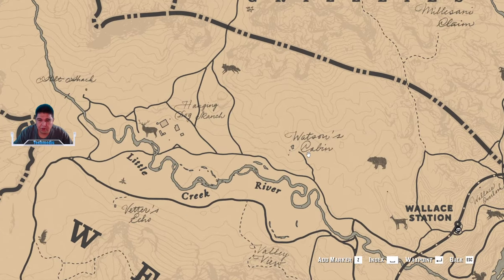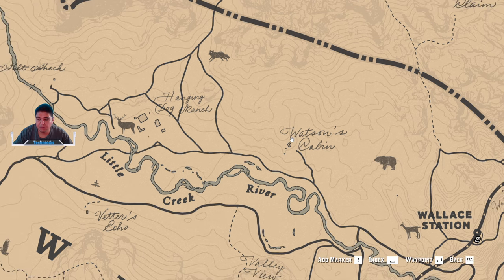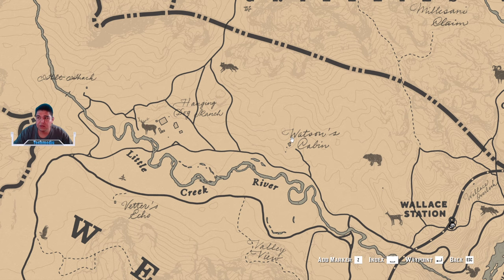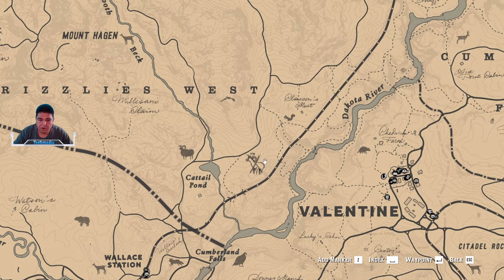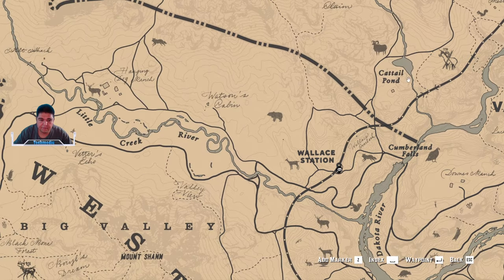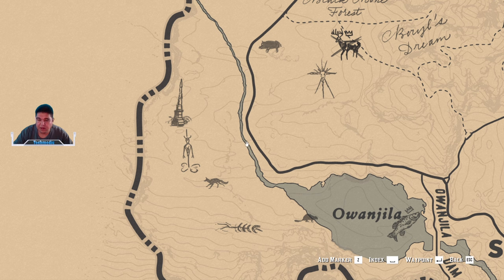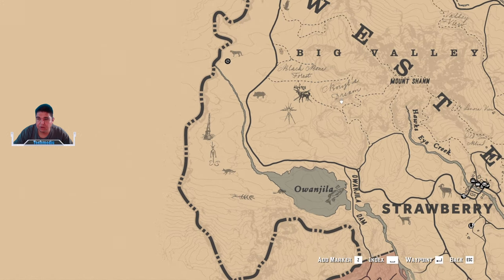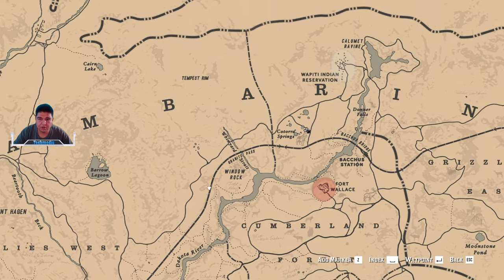If you go right down the road and rob the lady — don't kill her, just rob her — there's a shotgun in the basement that you can pick up, which is an automatic shotgun. It's a really nice weapon to have, especially when running into grizzly bears and cougars. You also have a couple of gold nuggets down along the riverbed. You'll find a broken wagon with a little box underneath it, and you can collect three gold nuggets and sell them for $25 apiece.